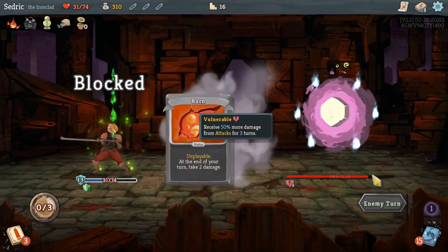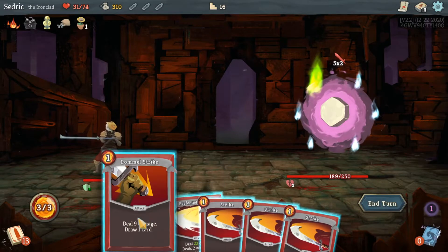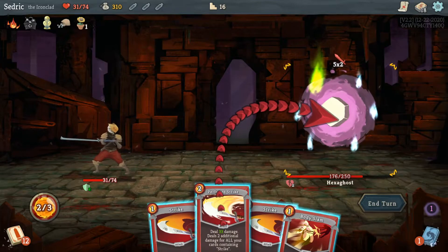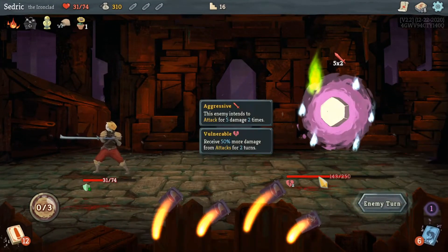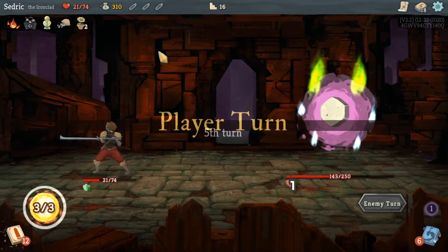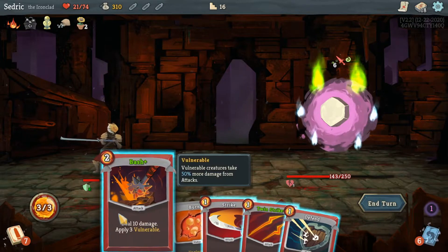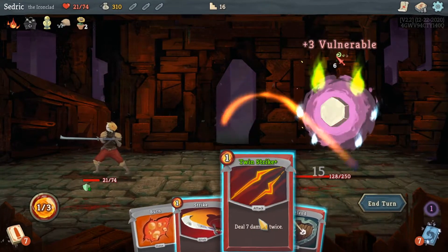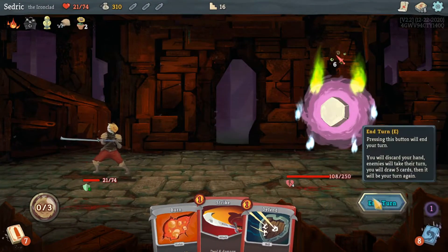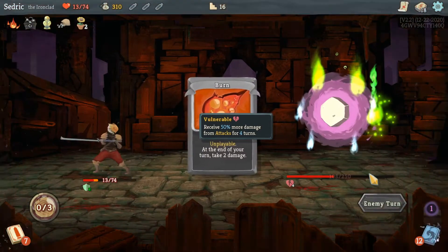There's a seer — I gotta burn. We're gonna Pommel Strike into a Perfect Strike. I was hoping for a defend but I didn't get it. Ouchy. Got a burn — unplayable, at the end of your turn take two damage. We're gonna Bash into Twin Strike. I can take six damage so I'll be alright. Oh boy — got another burn.